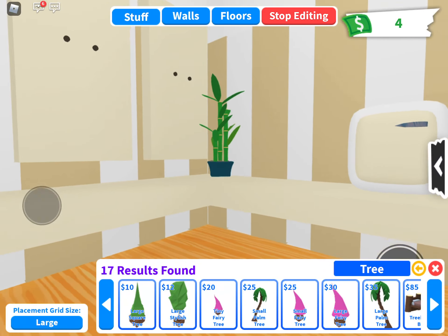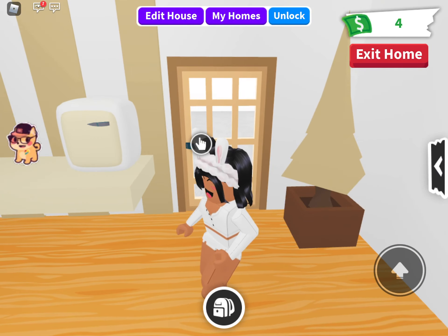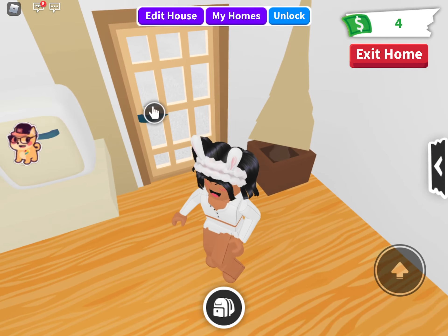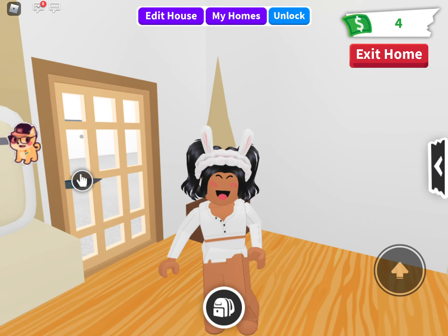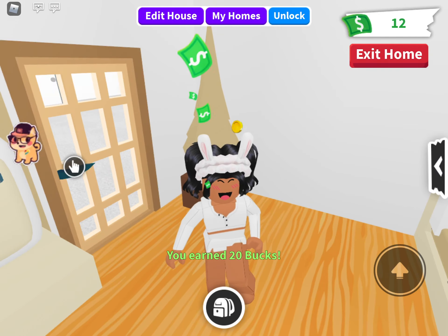If you want me to build a house like this for you, put your username in the comment section down below and once you're online I'll try to meet you in a server. Stay aesthetic — bye!